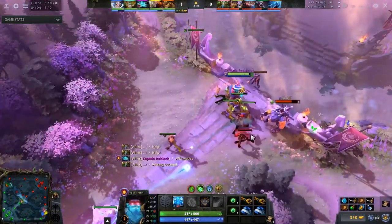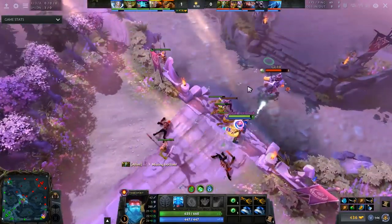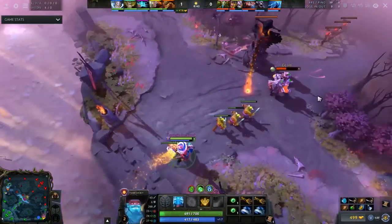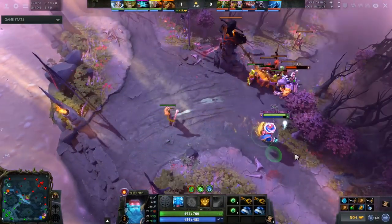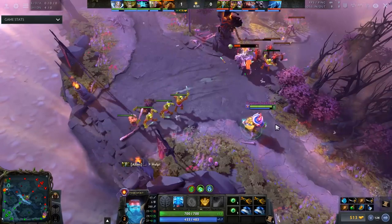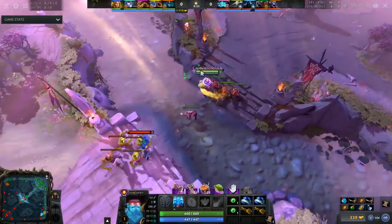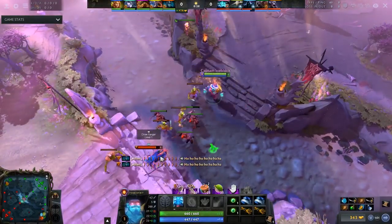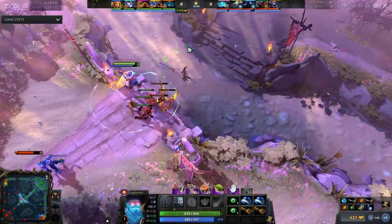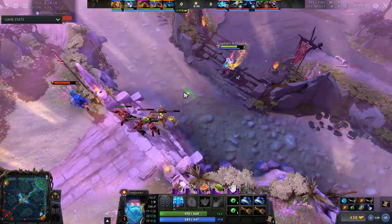Of course, double waving isn't always required to deliver sufficient harassment damage to the opponent under his tower. As long as the aggressor can dance around the tower's aggro range, he is free to right-click the opponent without consequences. And sometimes, against heroes that don't have spells to secure last hits, maintaining the wave meeting point near the middle will allow the better player to just abuse creep aggro to easily score last hits and denies. This strategy is ideally used by high right-click damage heroes to secure every last hit against the opposing player. A good example would be Bloodseeker versus Alchemist.